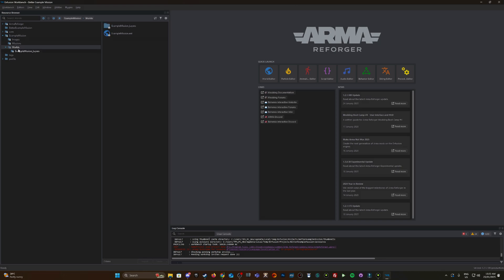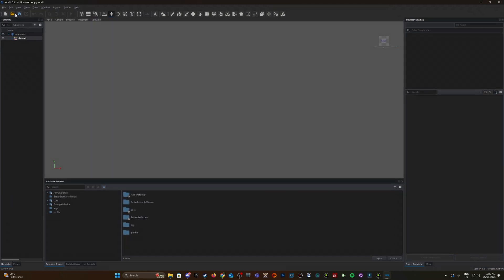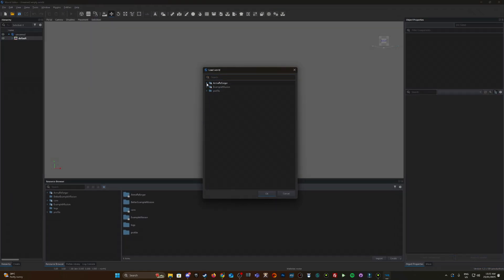I'm going into the World Editor. File > Load — I'll navigate to the mod dependency, which is the Example Mission I downloaded. As you can see it's locked; I can't change anything within this folder structure. Here's the Example Mission — I'll select that and click OK.